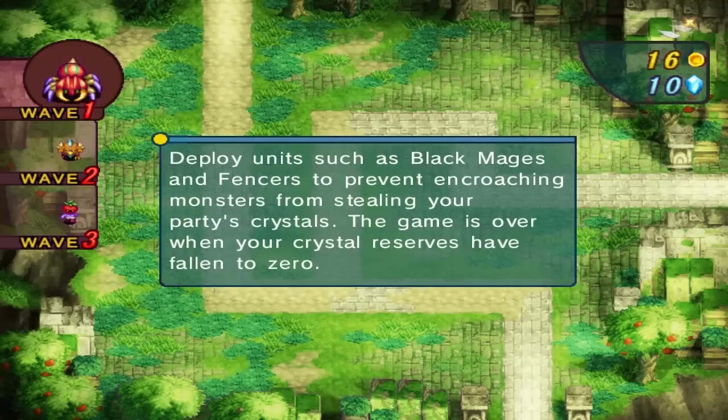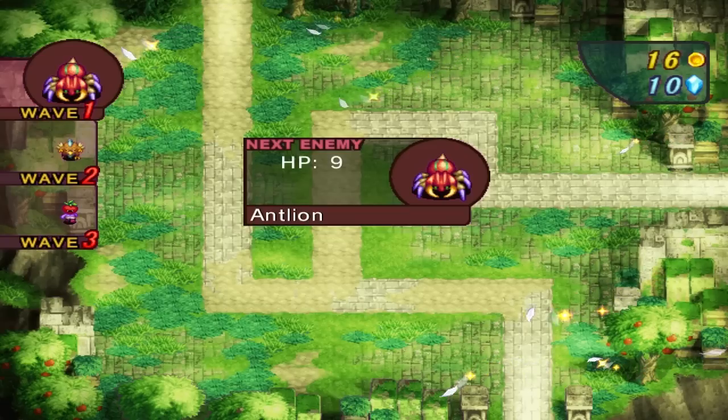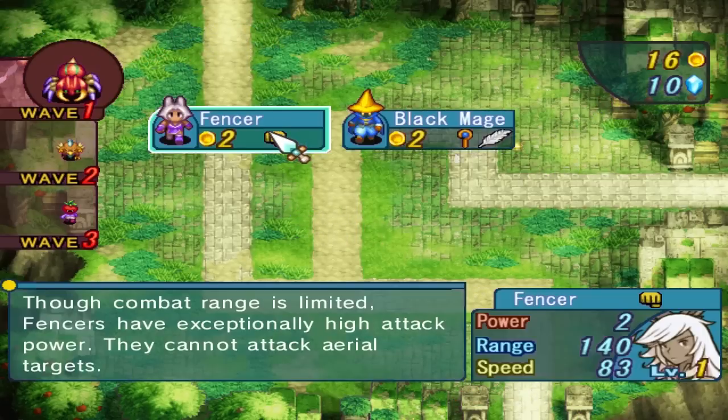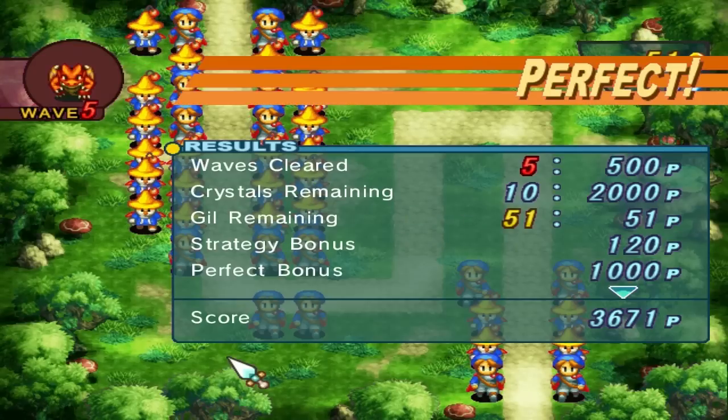The objectives of these games are simple: prevent waves of enemies from reaching the end of the map by strategically placing your troops along the road. As waves progress, the amount of hit points each enemy has increases, making it necessary to bolster your line. To help you out along the way, you are given additional classes as well as additional gil with which to buy more troops.